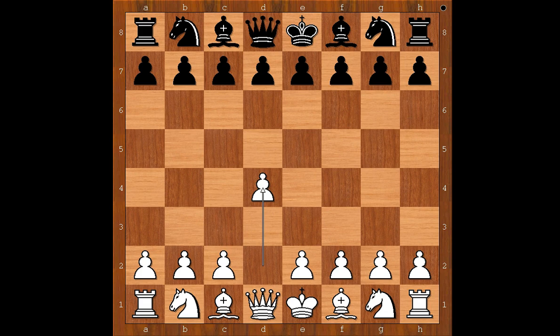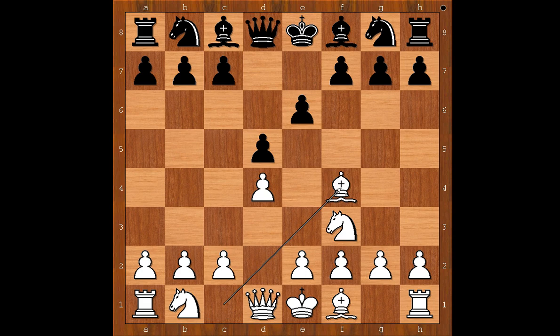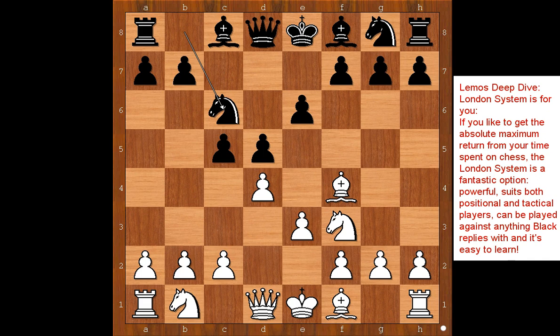Gajewski had white pieces and he started with d4. Jermula played d5, Nf3, e6, Bf4 — the London system — c5, e3, Nc6, c3 — the standard London system structure.